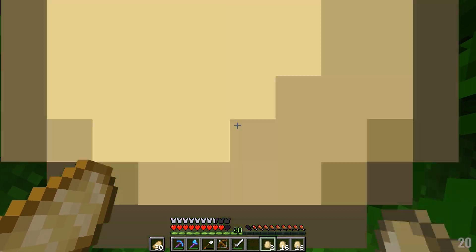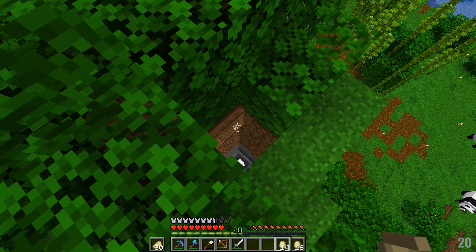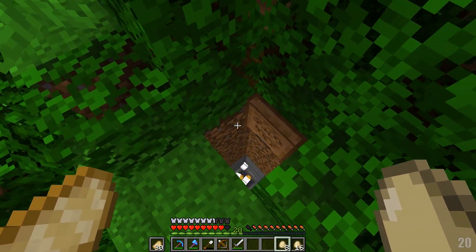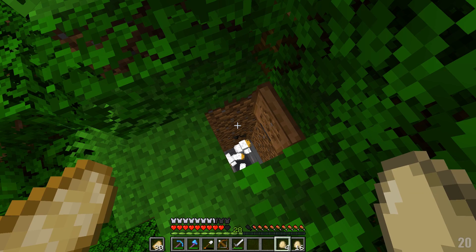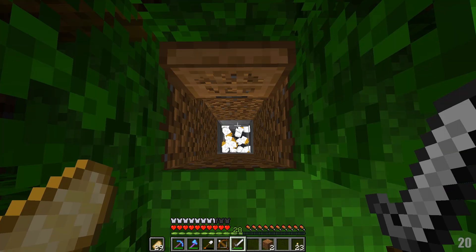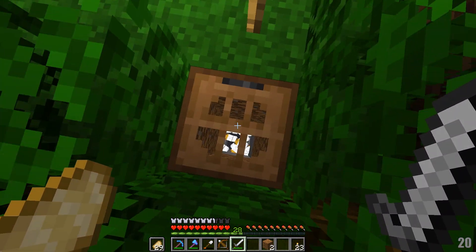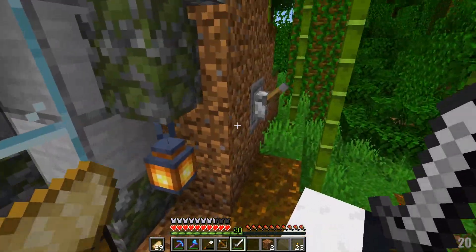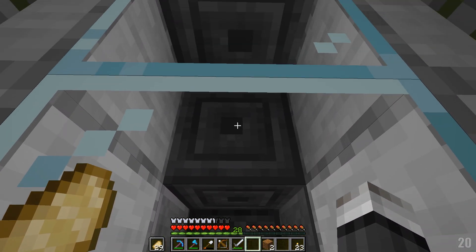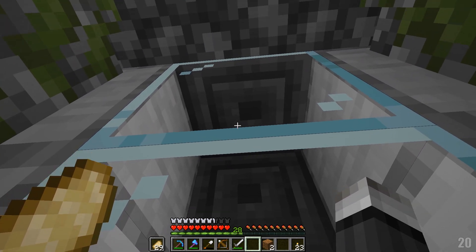Hopefully these guys will grow up - don't fall into that, nope! Maybe I'll just hatch them on the trapdoor here. These guys will grow up, dispense some eggs, and we can get some chicken farming going. I suppose I should add a place for me to go in with seeds when I get a bunch of them and breed them. But those are just our seed chickens that will grow up to make eggs. So what that'll do is we'll be able to flick this lever and this block will go back and forth.